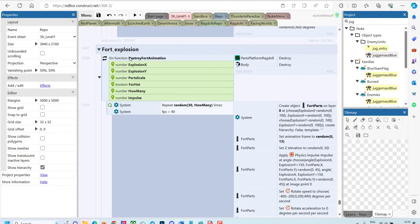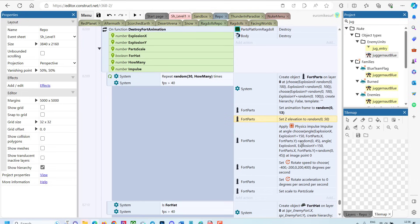It's basically a function called destroyFortAnimation. The parameters are explosionX and Y coordinates, the scale, if we need a head for our boss, how many pieces, and the power — the impulse. When we call this function, we make a cycle which we repeat from 30 to however many times we want. It's also very important to check the FPS — to make sure if the computer is weak or overloaded, we don't use physics. The first step is to create four parts around the explosion coordinates. We choose different frames for them and set elevation to make sure some of them fly into the sky. When they're created, we apply a physics impulse with a calculated angle, and then we also apply rotation to rotate the parts.